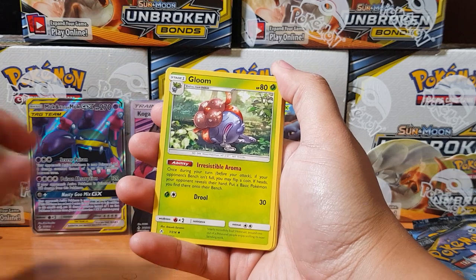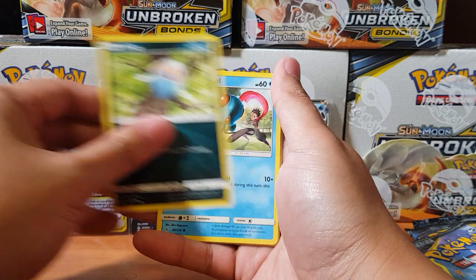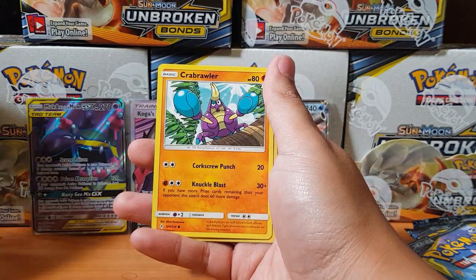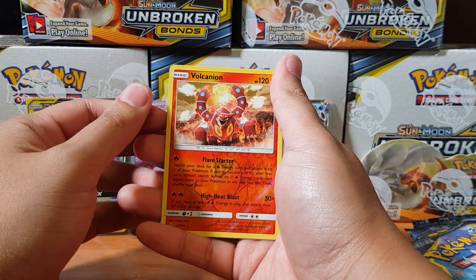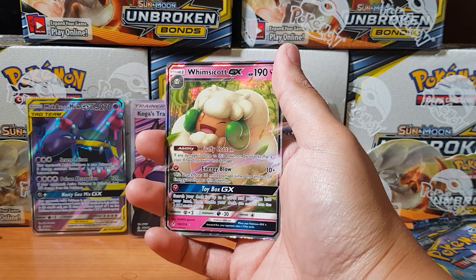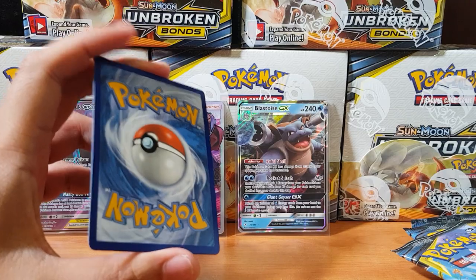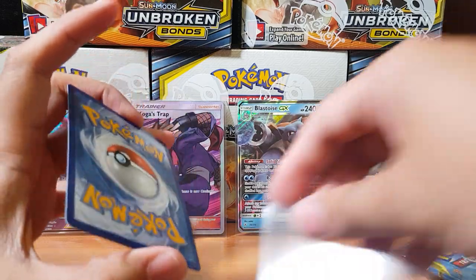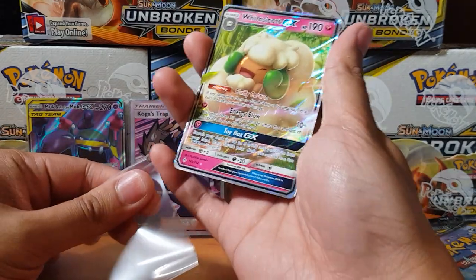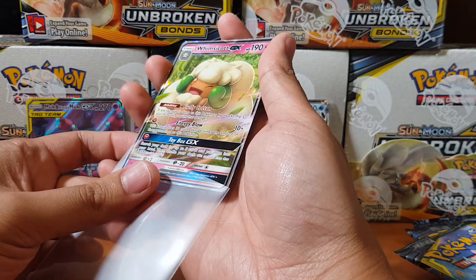Alright come on baby — Gloom still passed out after the party, how many parties have you been to man? Tentacool, Drowzee, Cubone, Brawly, Volcanion... and for the rare — oh, Whimsicott GX. This is my third one! That's where it's like the most common pull — it's like finding a Zubat in the cave in the first generation. This is the equivalent of finding this bloody card. It's probably worth five cents now, everyone's pulling these cards.